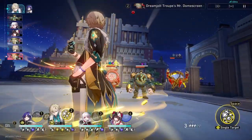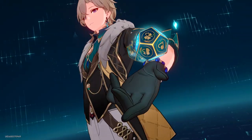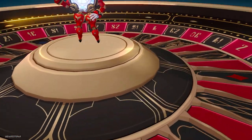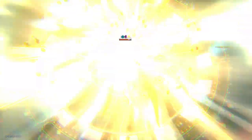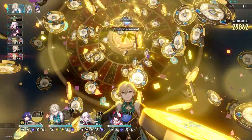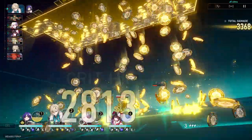Adventurine can also deal a fair amount of damage despite being a preservation character. This is definitely not anything new if you look at previous characters of the same path, but his traces make it a lot more convenient to put out damage. Not to mention, his ultimate is literally a full-on attack, much like Zhongli.